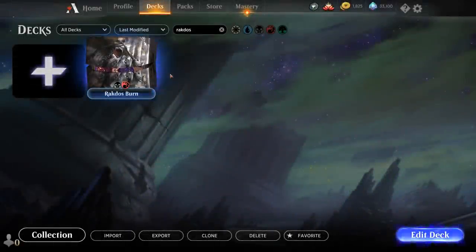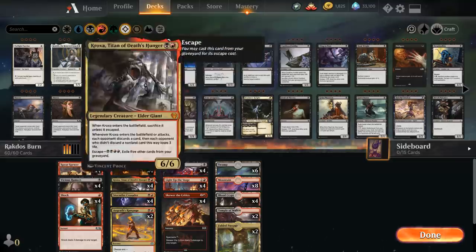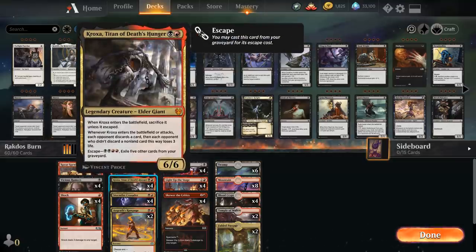Hello and welcome to another Magic Arena gameplay video. Today we're taking a look at a Rakdos Burn deck, which is one of the more fun and exciting decks I've played since the new expansion dropped. It is built around Kroxa, Titan of Death's Hunger — two mana for a Legendary Elder Giant.